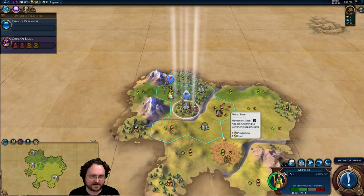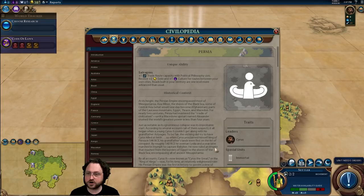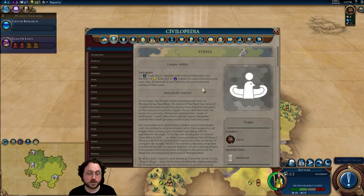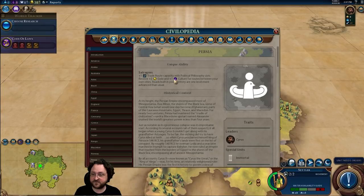Petra, Petra, Petra — what if Cyrus is special? We haven't looked at that yet. Persia's unique ability is Satrapies: they get plus one trade route capacity when you unlock a certain early civic, internal trade routes get plus two gold and plus one culture, and our roads are better. I love internal trade routes, so this is going to make me extremely happy. We also have the Immortal unit, which is a replacement for the swordsman.